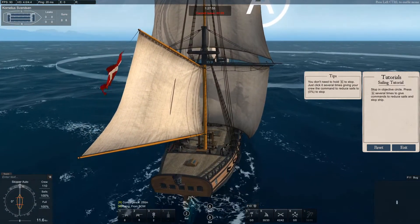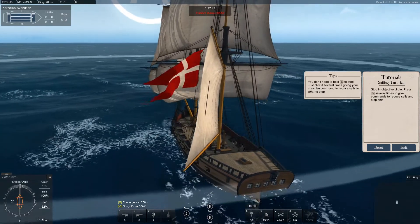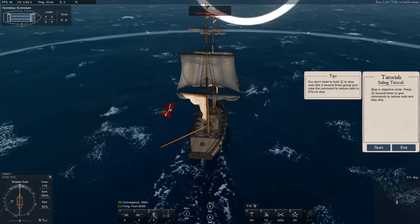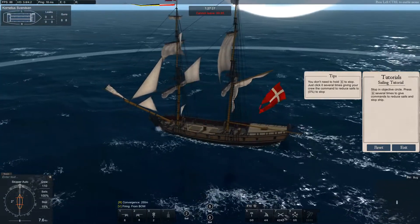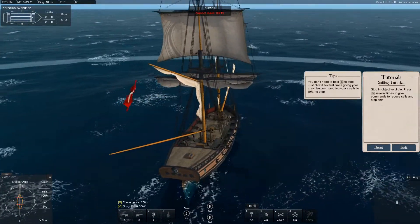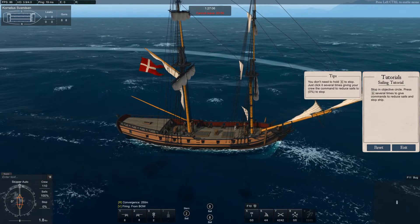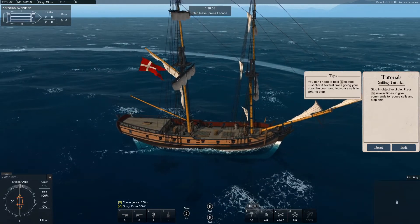Now we want to stop, so we press S to reduce our sails all the way down to a stop, and it will slowly decrease the amount of sail we have until the ship comes to a full stop. It actually takes time for your crew to reef or fold your sails, and coming to a full stop depends on your ship type, your amount of sailing crew, and your wind direction. We just wait until speed reaches zero knots, indicated in the lower left — and there we go.